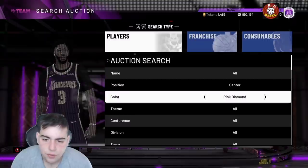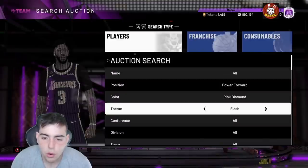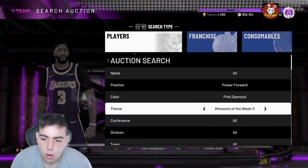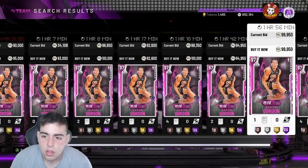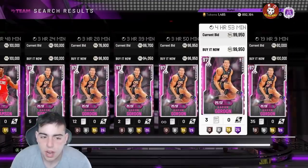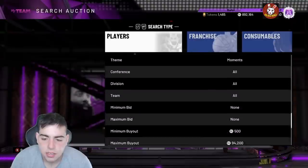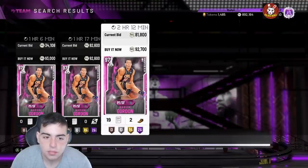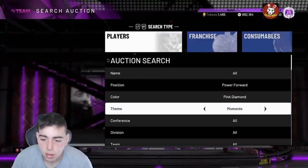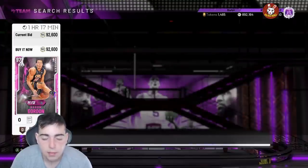Next snipe filter: Pink Diamond power forward moments. This filter is pretty deadly. I only sniped one card — Zion — and I also sniped an Aaron Gordon for around 85K and sold him for 130K. Zion is around 100K now, so I'd set your maximum to around 90,000 MT and keep refreshing with your max bid at 100K. A lot of my subs made thousands off this filter — they sniped Giannis's and a lot of other cards. Definitely recommend it.